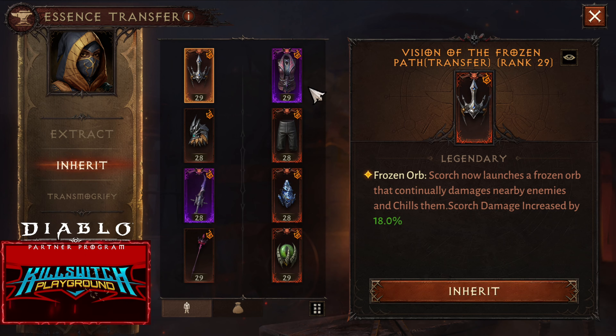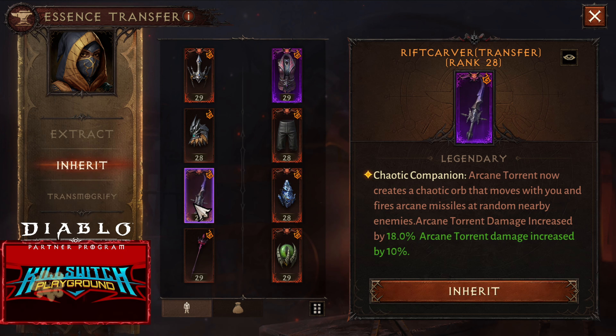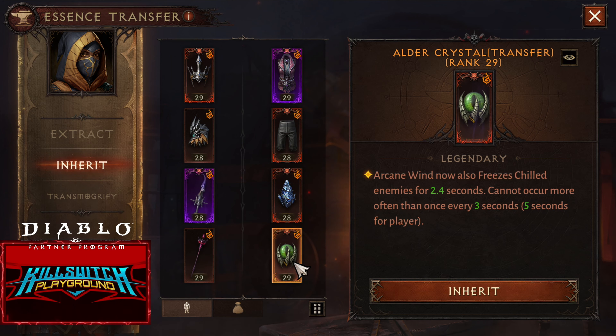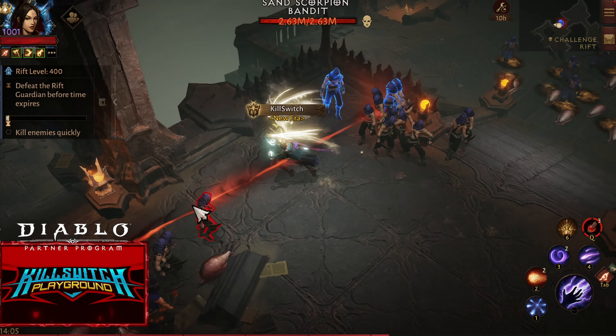This is the complete build: Vision of the Frozen Path, Elora's Fervor, Phoenix Mantle, the Medley Reef Carver, Repentant Gale, Diesel Bloom, and Alder Crystal. Let's do this in Challenge Reef 400.